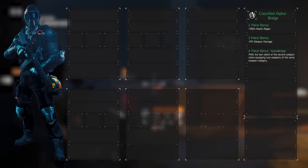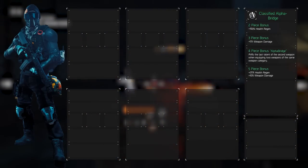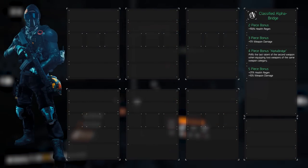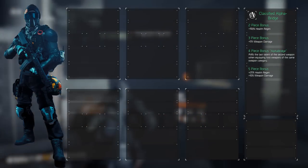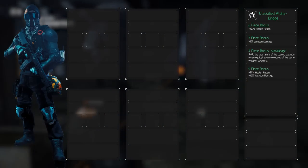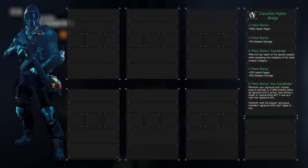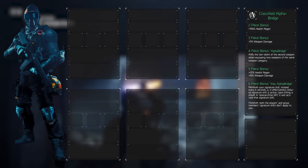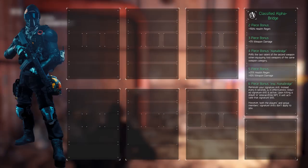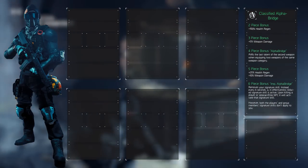Since we have the Classified Alpha Bridge, we're gaining the 5 and 6-piece bonuses. The 5-piece, which combines the 2 and 3-piece, increases health regeneration by another 25% on top of the 100% we already had, and adds 10% weapon damage on top of the 5% we already had. The 6-piece bonus comes with the improved Alpha Bridge talent — the description can be hard to parse, but it's fairly easy once you take time to read it. This talent deactivates any signature skill you have equipped and replaces it with a personal mini signature skill.